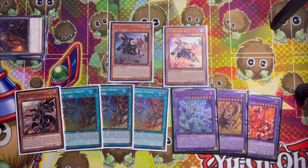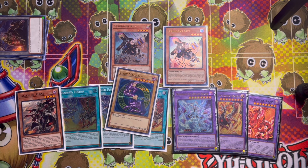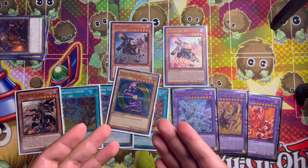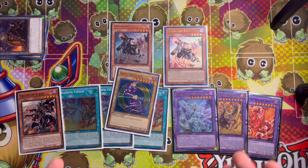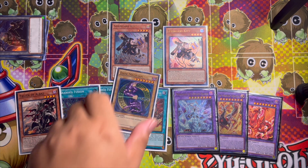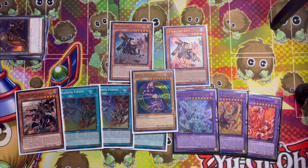I'm going to be showing you guys the deck I'm actually going to be playing the branded fusion package in, and that deck is Dark Magician. Dark Magician with the branded fusion package really does create one hell of a deck. I'd definitely recommend it, and to show you guys that it actually works I'm going to be showing a few test hands of a build I'm personally working on.